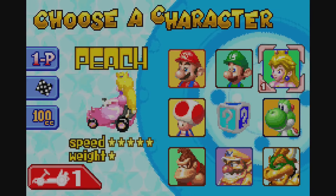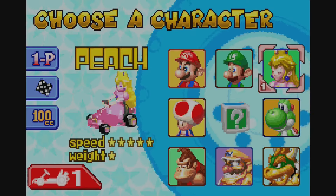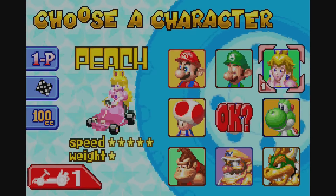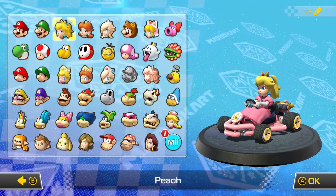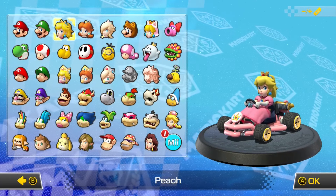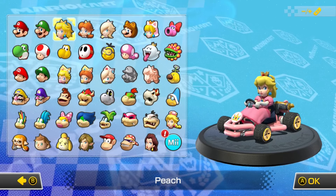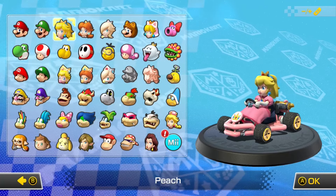Hello everyone, AxePunisher here. In today's video, I'm going to be using the best character from Mario Kart Super Circuit, which is Princess Peach, in Mario Kart 8 Deluxe. Luckily for me, Princess Peach is one of the best characters in Mario Kart 8 Deluxe, and the pipe frame is my favorite kart, so I'm pretty familiar with this setup. Now let's hop online and hope luck is on my side this week.